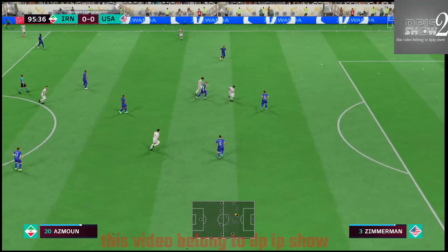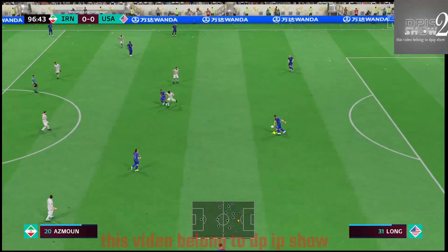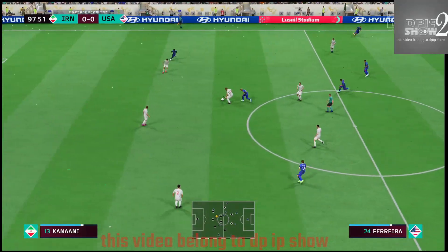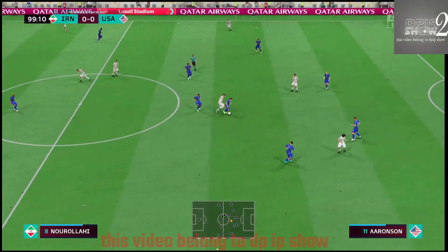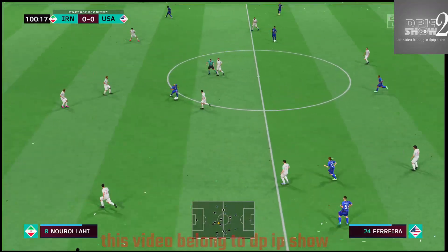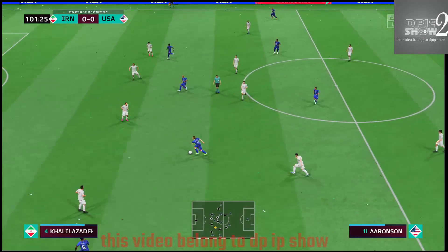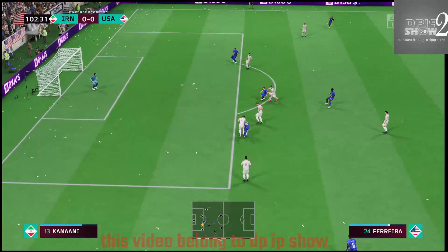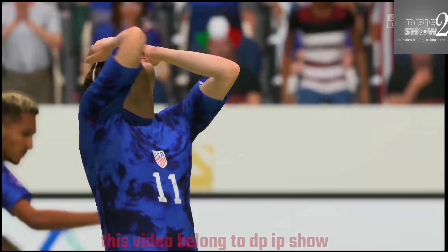Osmond. Here's Aaron Long. Ferreira — and given away by the US. Ahmad Nurulahi. Jesus Ferreira — and it's with McKennie, Aronson, Weah. He read the situation defensively and did his job. Oh, in with a chance — and the shot just over the top.